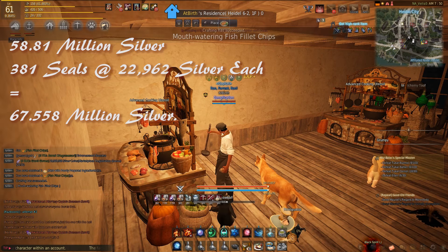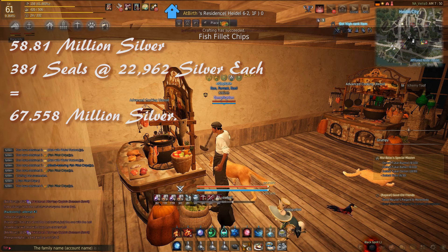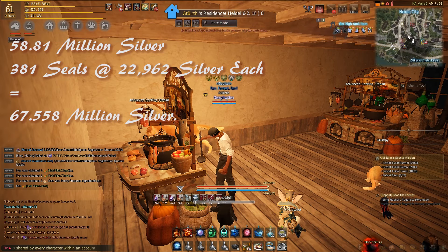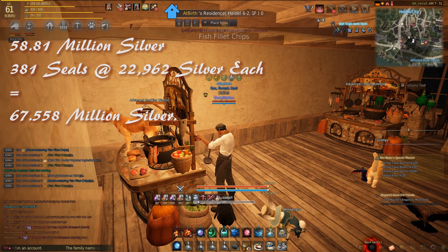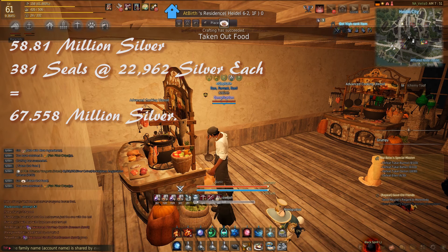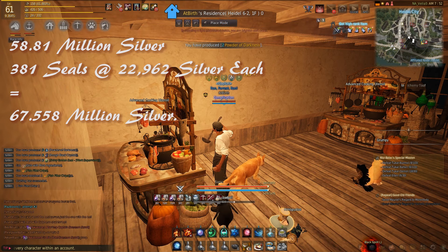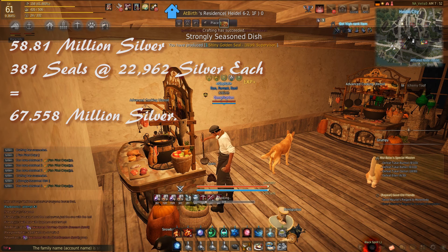Here are some things to note about imperial delivery. You can do imperial delivery up to your CP divided by 2. So if you have 200 total contribution points, you can do 100 turn-ins a day — meaning it'll take about 4 days to turn all of this in. But for the hour and 20 minutes you're going to spend cooking at one-second cook time, you're making 58 million silver — a pretty good return.